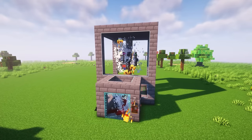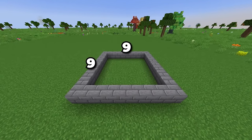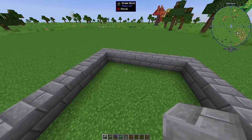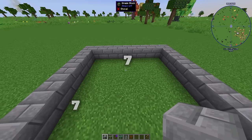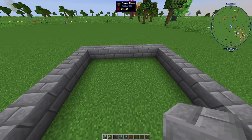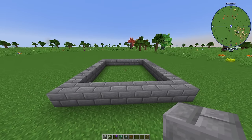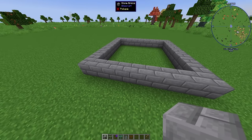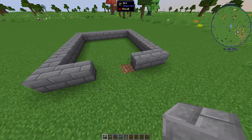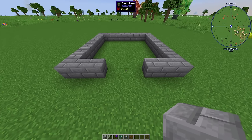To start, you want to make a 9x9 square. The reason it's 9x9 is because the center part for mobs to spawn on will be a 7x7 — this is important because certain mobs need a certain amount of space to be able to spawn. Then decide which way is going to be your entrance. I want my entrance right here, so I'm going to break out a three-block wide entrance way. This is also going to be where we set up our kill zone.